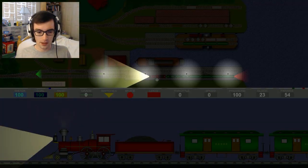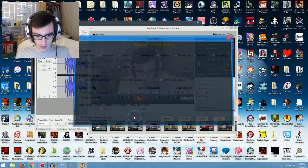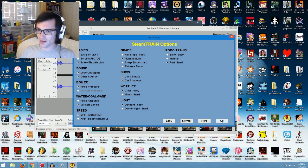I think I have all the settings that I want — almost. I want to do one last thing. I want it to be daytime all the time. Oh, there it is. Daylight, easy. So I don't have to worry about editing all the dark stuff to make it brighter.